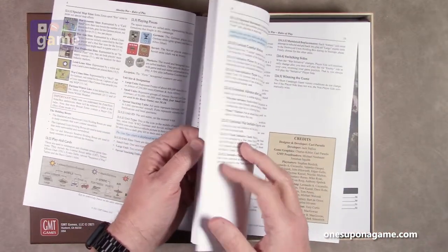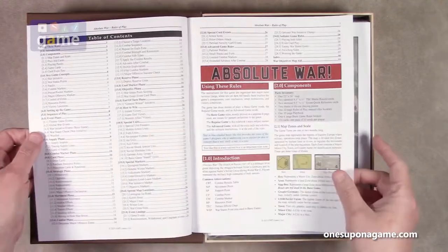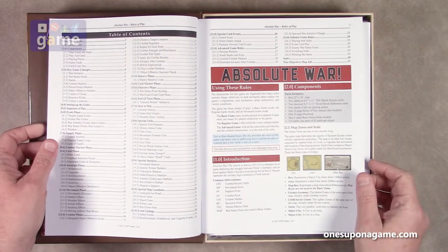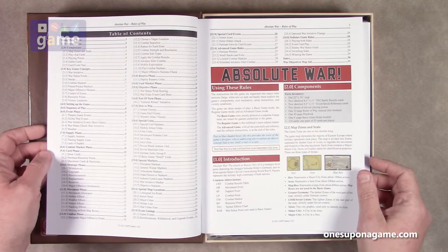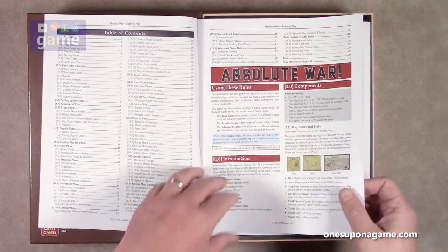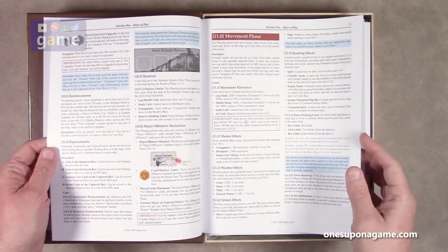There's usually an advanced rules section — and yes, advanced game rules start on page 27. So you have about 26 pages of the regular rules, and then covering some of the special units, special markers, special map locations, events, and so on. So it's probably not a very difficult game to learn — not a lot of rules density.